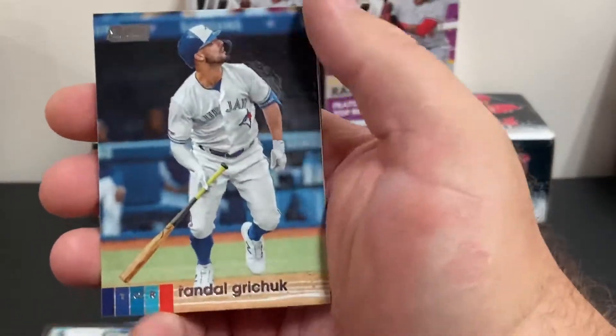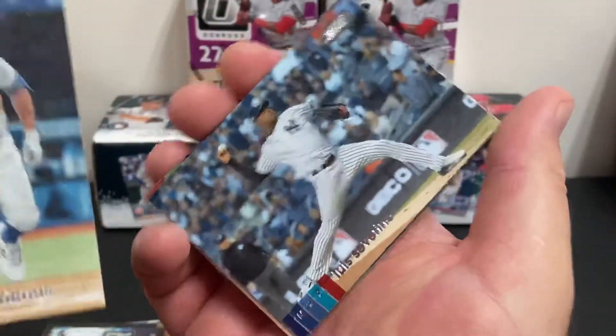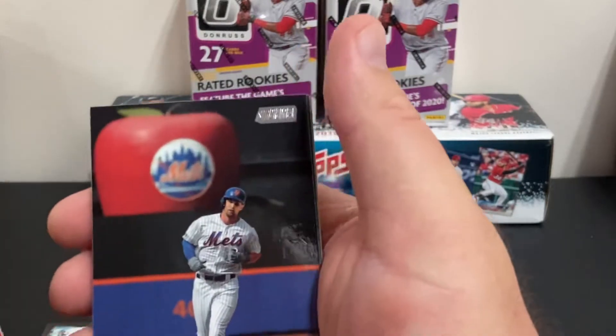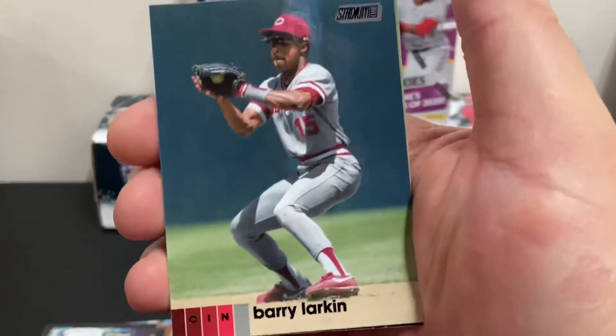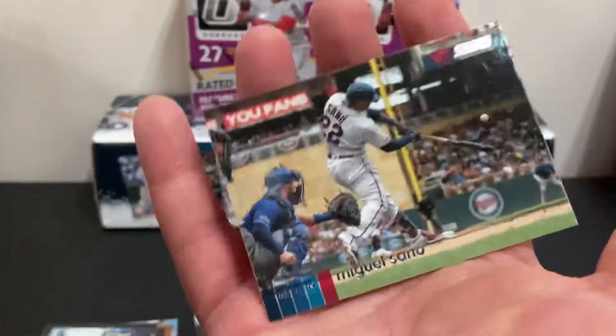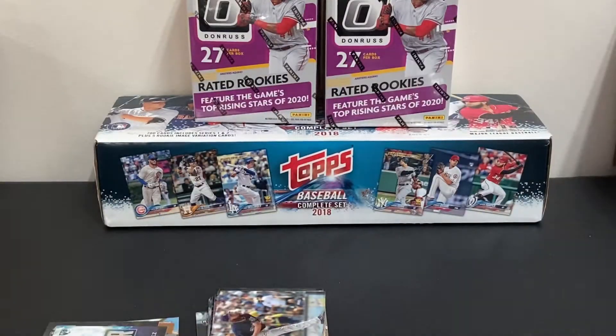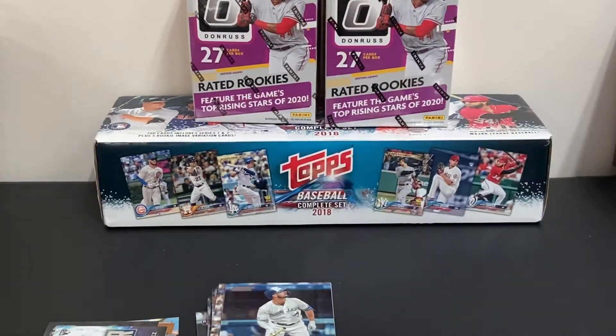There's a Randall Grichuk, Luis Severino, Jeff McNeil. There's a Barry Larkin — good old school player there. And Miguel Sano. Kind of a little bit of a common pack, but that's okay. We are getting quite a few good cards out of there. I can't really complain about a common pack or two.